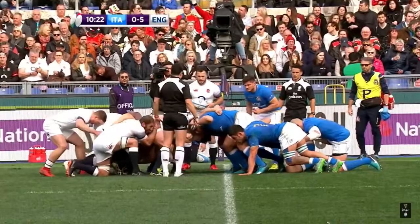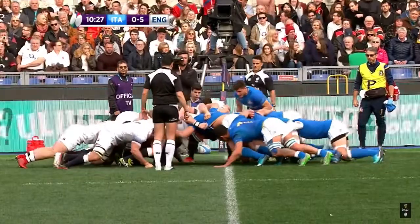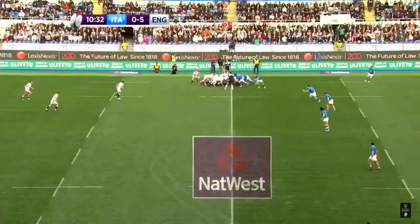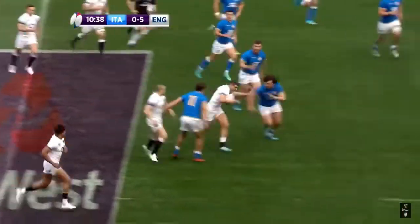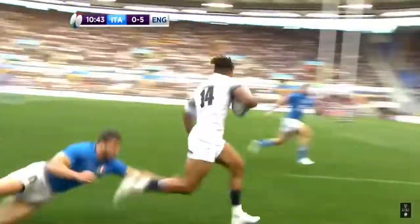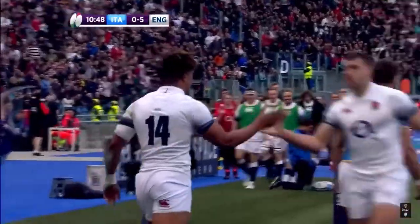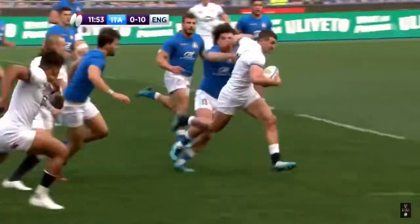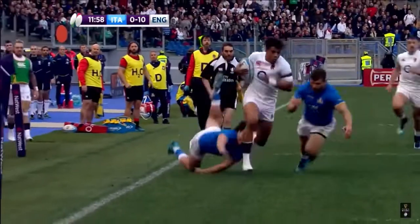However, England were dealt a blow soon after when scrum-half Ben Youngs went off with a serious-looking leg injury — Danny Kerr came on. No sooner had the match resumed than England were back in full flow. When May fed Watson out wide, the winger still had plenty to do, but the Italian defence was slack, and Watson hit top gear to charge for the corner and dot down for his and England's second try of the game. It was a wonderful score from the 23-year-old, who showed strength and great pace, and although Farrell missed the conversion, England were cruising 10-0 ahead with just over 10 minutes played.